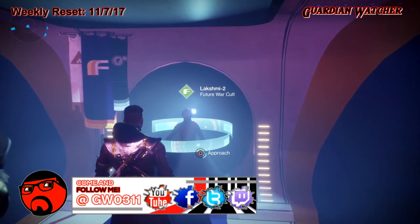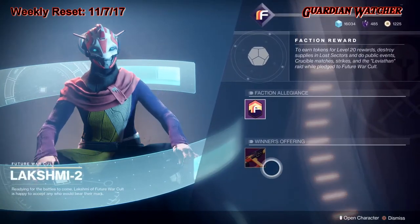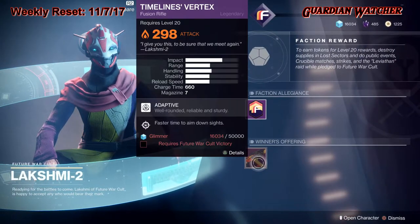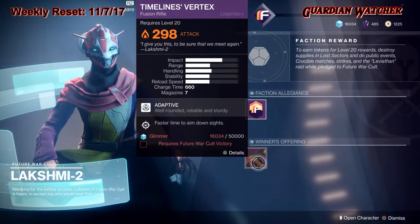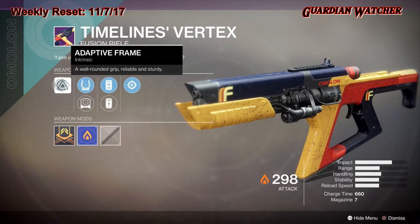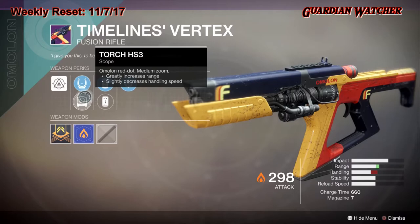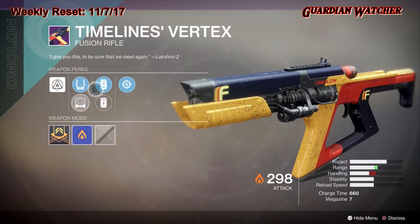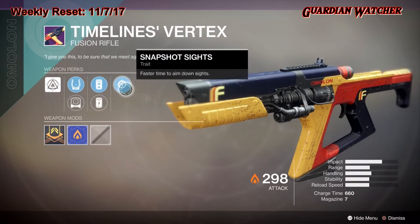Starting with Future War Cult — if you pledge your allegiance to Future War Cult, you'll be able to get the Timeline's Vertex, which is a legendary fusion rifle. It has Adaptive Frame, Spark PS, Torch HS3, Enhanced Battery, Accelerated Coils, and Snapshot Sights.